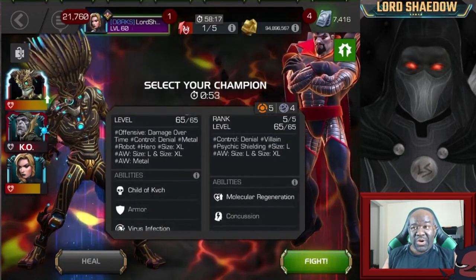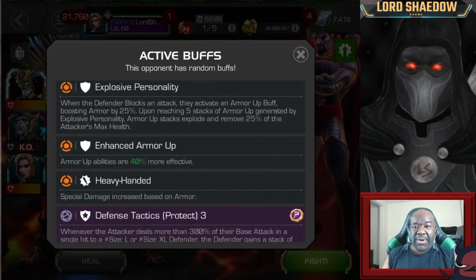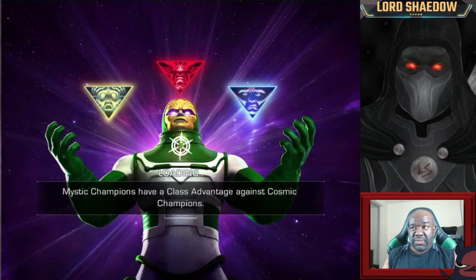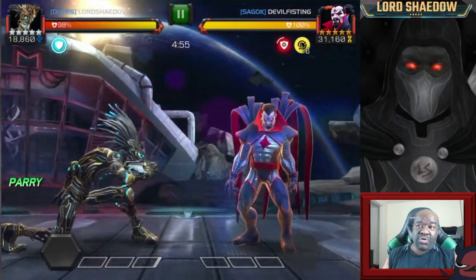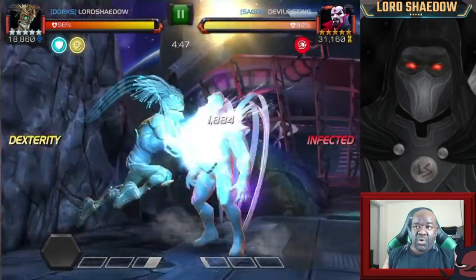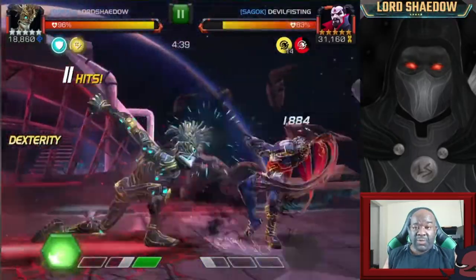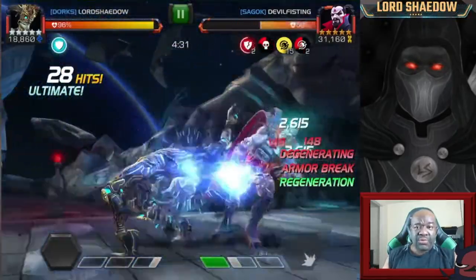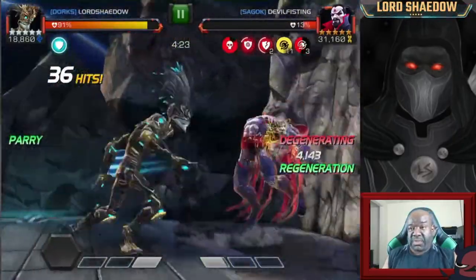Mr. Sinister is a large or extra-large champion — I forget which — but I had already planned to use Warlock. Warlock is a great counter for him. Because of Warlock's size — I believe he's extra-large — even if the opponent gets protections, I just do a heavy attack and it wipes out all the protection charges. Large and extra-large champions can knock them down and remove all protection charges. Warlock is a beast; I could have also used him against that Sentinel in section one.